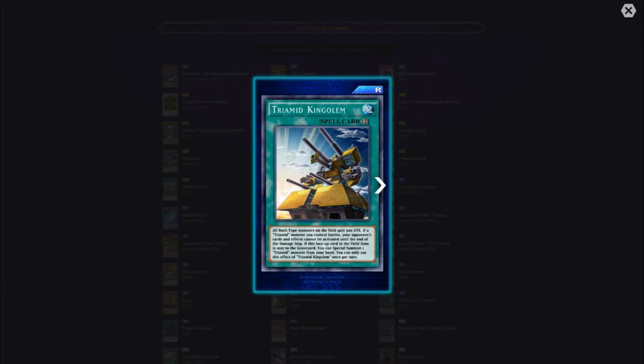Tri-Mid King Golem — all Rock-type monsters on the field gain 500 attack. If a Tri-Mid monster you control battles, your opponent's cards and effects cannot be activated until the end of the damage step. If this face-up card in the field zone is sent to the graveyard, you can special summon one Tri-Mid monster from your hand. You can only use this effect of Tri-Mid King Golem once per turn.